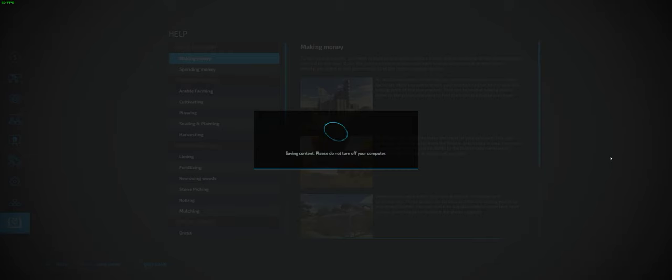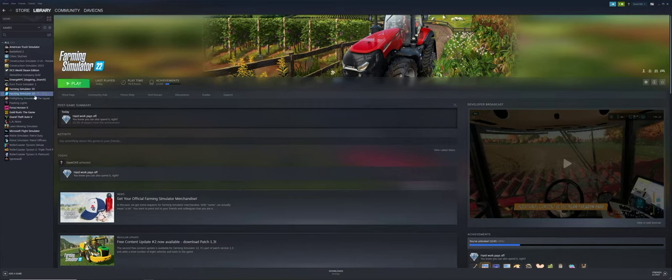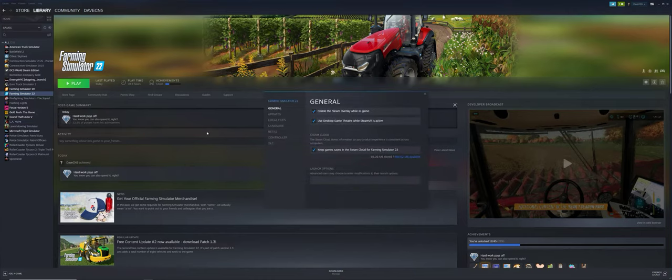We're going to make changes inside Steam, not inside the game. Pull up Steam, right-click Farming Simulator 22, go to Properties, and under Launch Options add: dash-cheats space dash-skipStartVideos with a capital S. The skipStartVideos option was left in a comment on my last video — thank you Ali — and it turns off the introduction video every time you launch.